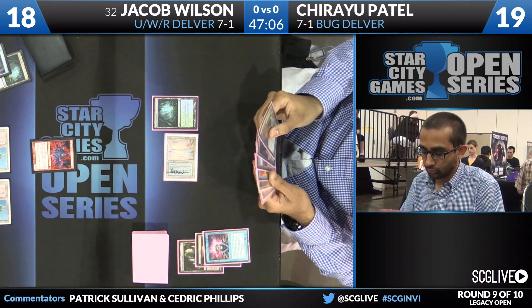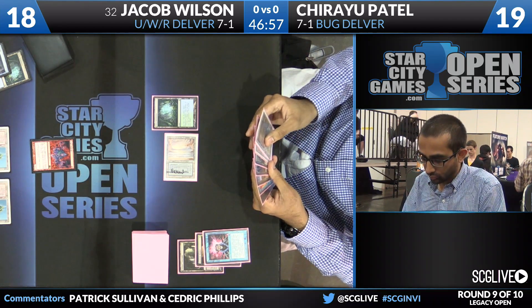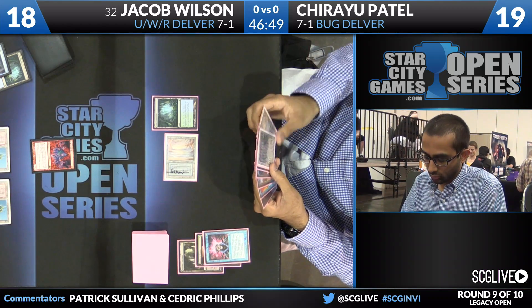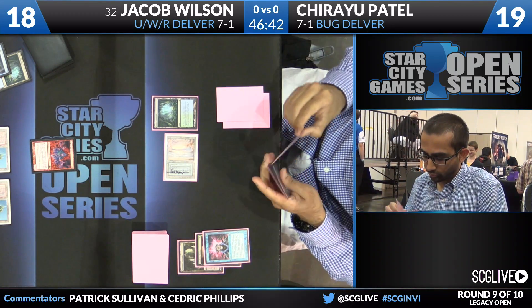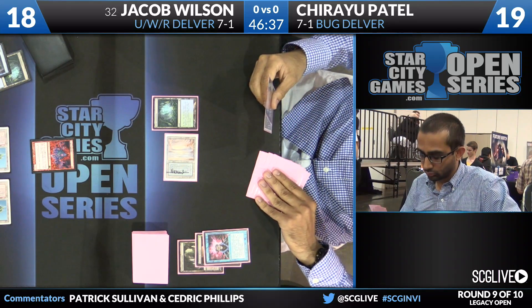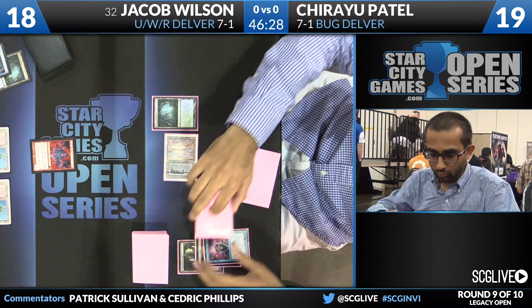Patel is going to Brainstorm — three cards coming, and he'll put two back, then shuffle with the Misty Rainforest. You do see a Force of Will and a Tarmogoyf from his hand. Patel puts back two cards including an Underground Sea. It looks like he's kept True Name Nemesis in hand through all this cantripping. A really high upside draw if he can find that third land.